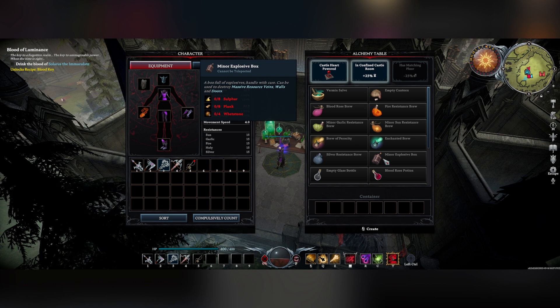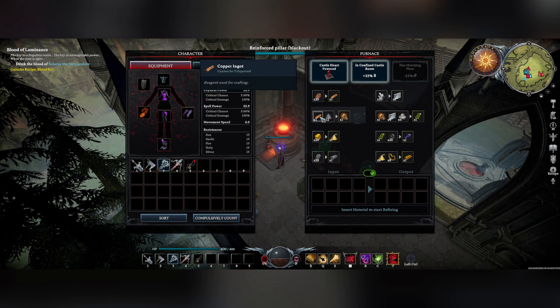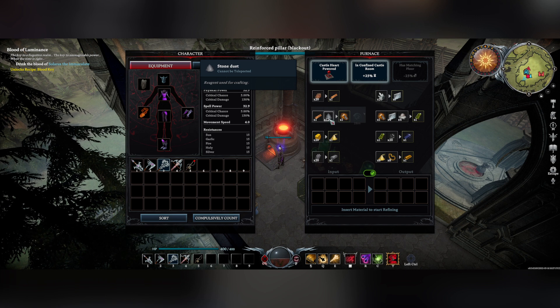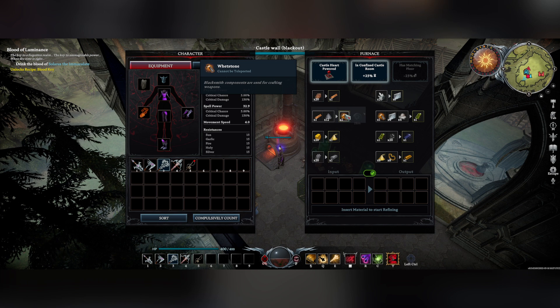What I would say is unlock the whetstone recipe so you can make your whetstones yourself. You need copper ingots and stone dust. I expect you'll have a lot of stone dust by this point from making bricks for your wall, so that's never something you need to worry about. Copper is quite frequent in the world — grab it when you see it but don't worry too much about it. And that will give you your whetstones.